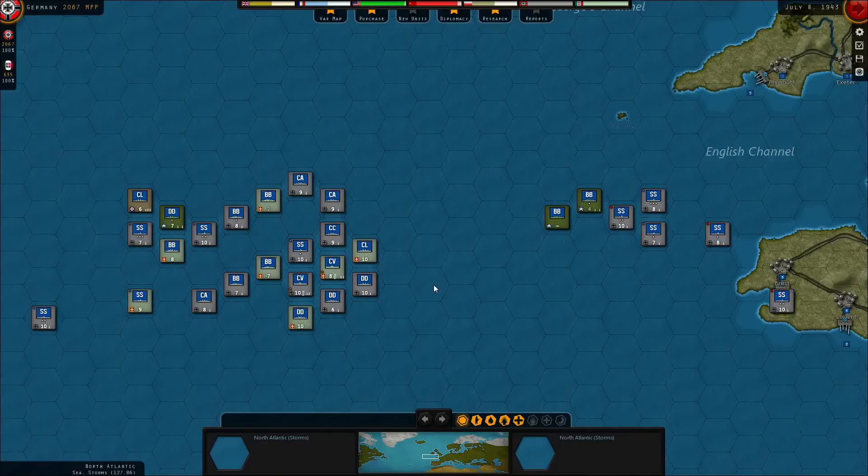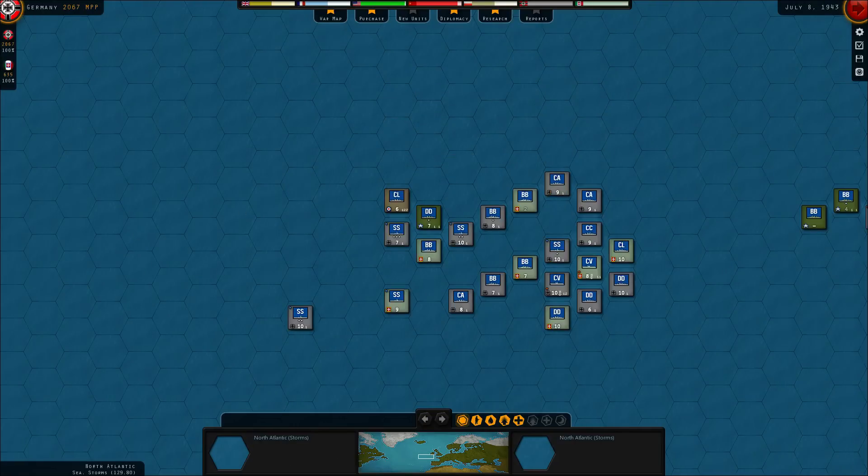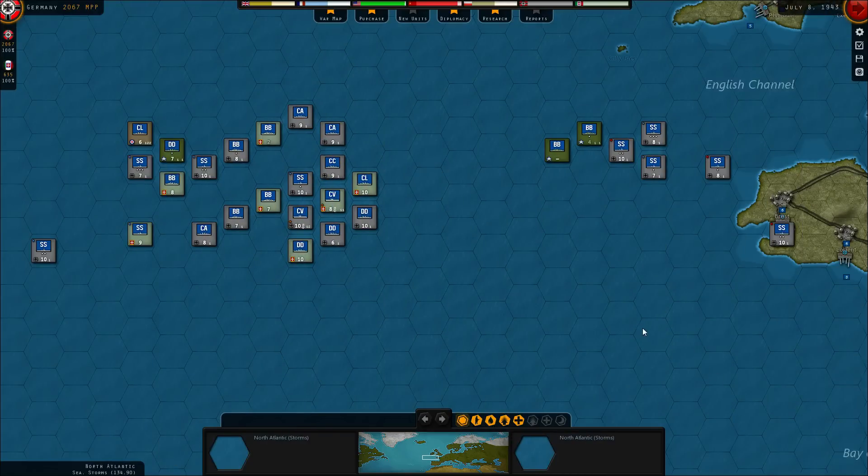Hello everybody, welcome back to Strategic Command, Paradox Gamer Plane. Last episode we bombed into the US Navy and did some pretty good damage. I did lose one of the four Italian battleships and another one is badly damaged. We can see one battleship is down to four, there's another one here, the destroyer at seven, the British light cruiser, and a carrier somewhere whose whereabouts we don't know.